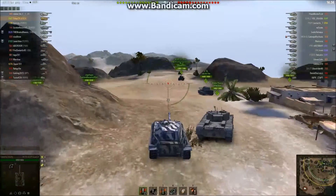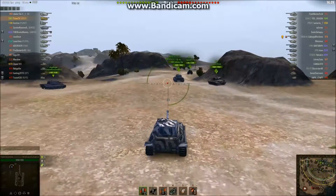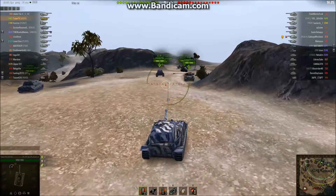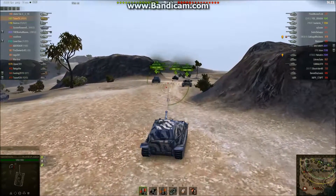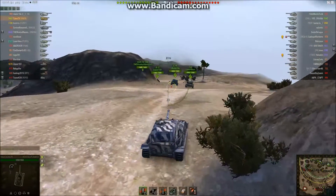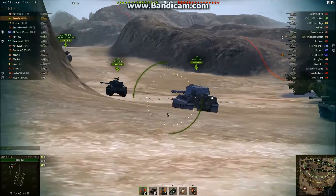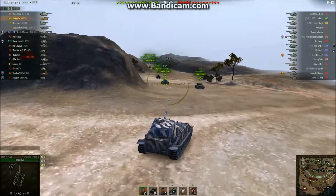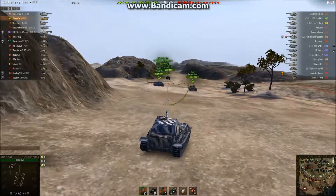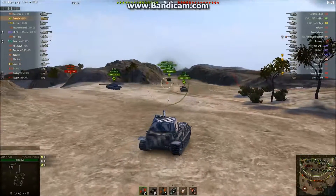Since this thing is kind of slow, it's going to take him a minute to get into position, but he's going to the traditional spot where heavies go to kill each other. He's got a lot of support — lots of heavy tanks with him. Both teams are pretty good. There are a couple of unicum guys from the FRI clan on the enemy team in Scorpion G's, quite a few tier 9s — four on each team — and several tier 8s and tier 7s.